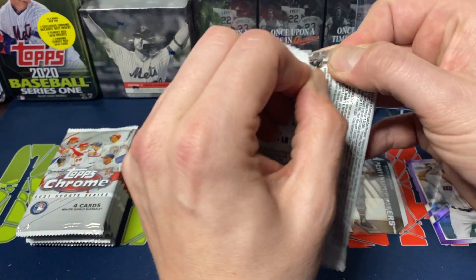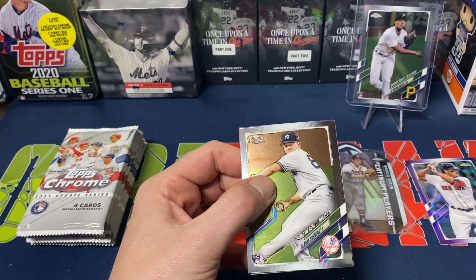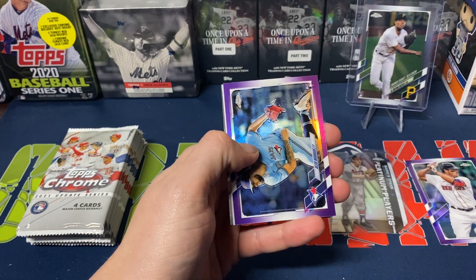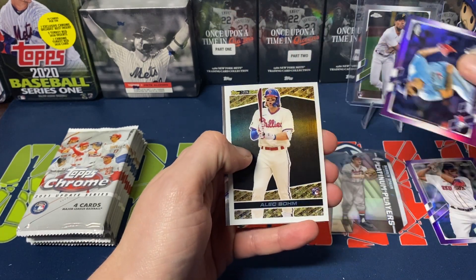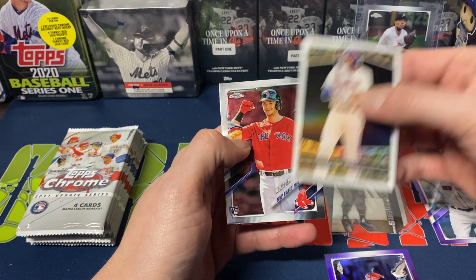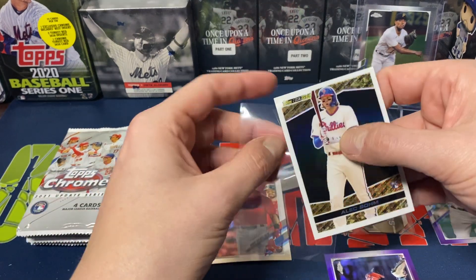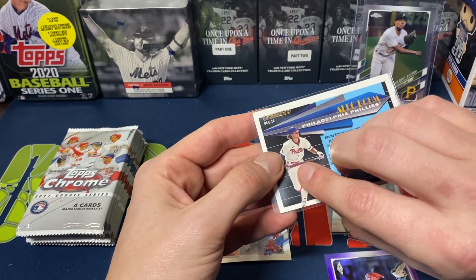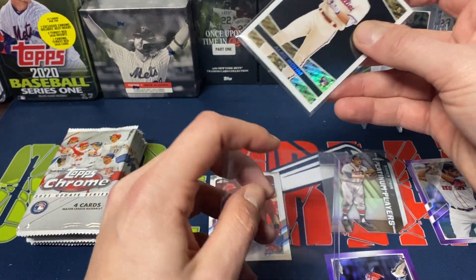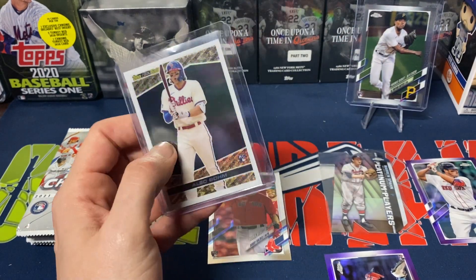Second pack. So far I've had some pretty decent pulls out of this, so I've been happy. Clark Schmidt, rookie debut. Alec Manoah, purple — I'll gladly take that. Alec Bohm, Topps Black Gold. And Dahlbach, rookie debut. This Topps Black Gold is one that I don't have, so perfectly happy pulling that. Probably one less single that I will need to purchase.